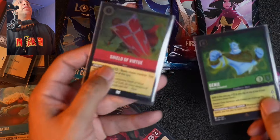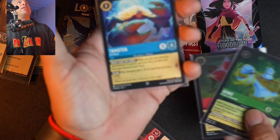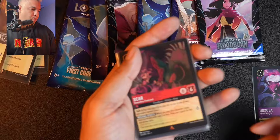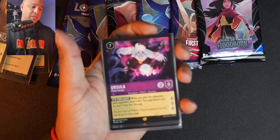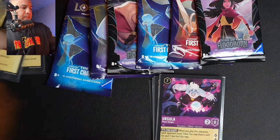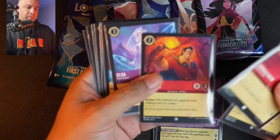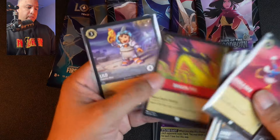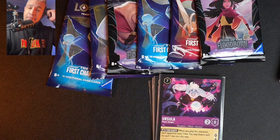As far as the holographics go, we have Genie, Shield of Virtue, and then a Super Rare with Tamatoa. Scar is a Rare, and then over here we have the Legendary — Ursula. All nicely sleeved. The commons and uncommons: Donald, Simba, Gaston, Elsa, another Donald, Goofy, Magic Broom, Goofy, Dragon Fire, and Lilo.